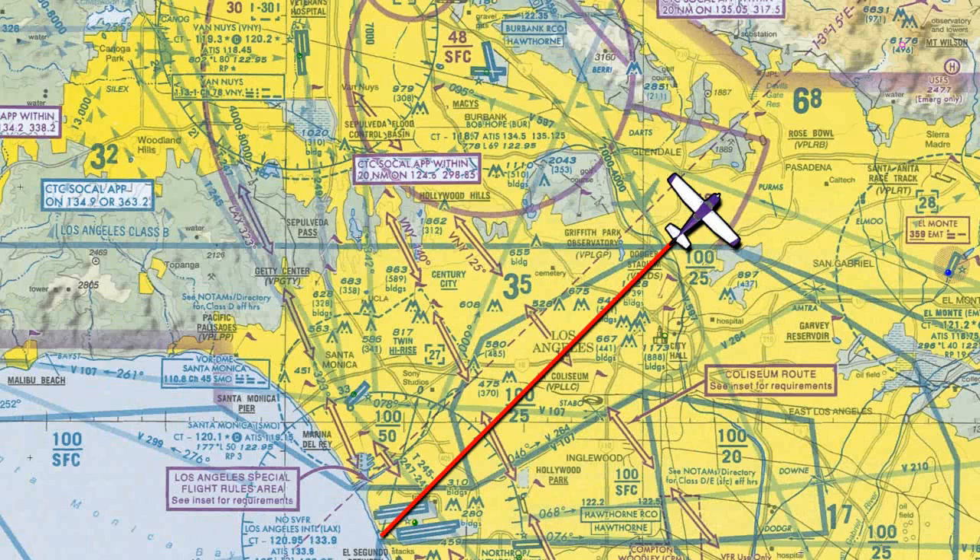For part 4 and the last part of the VOR navigational tutorial, I will go over VOR triangulation. How do you tell where you are using the VOR? Well, there is a way, using two VORs.